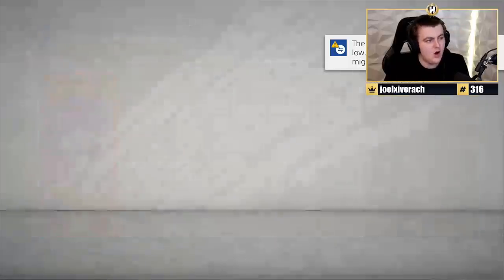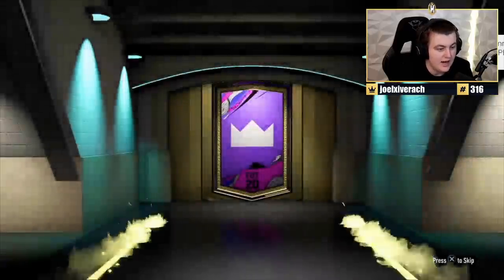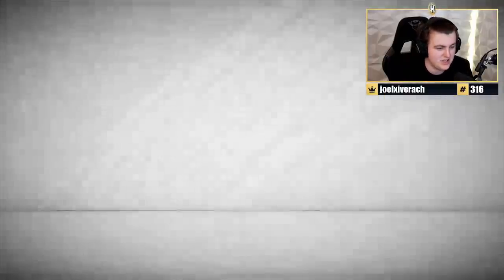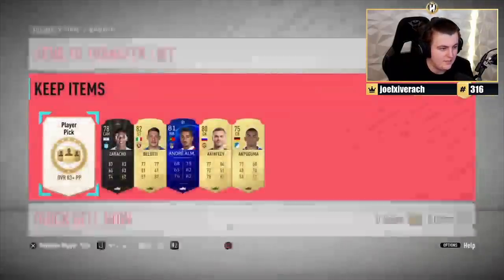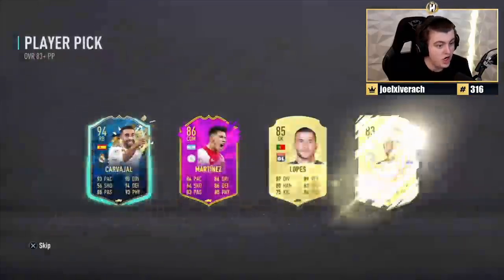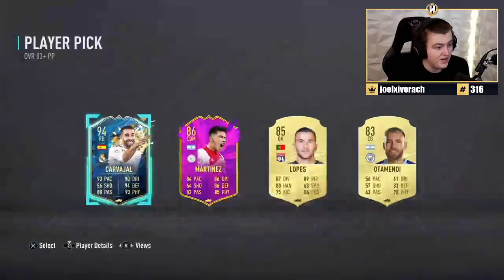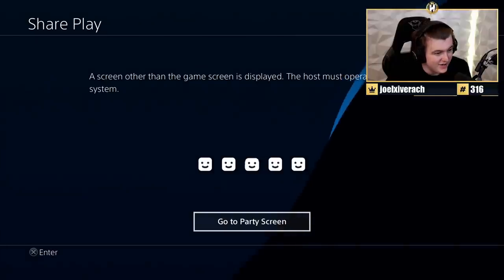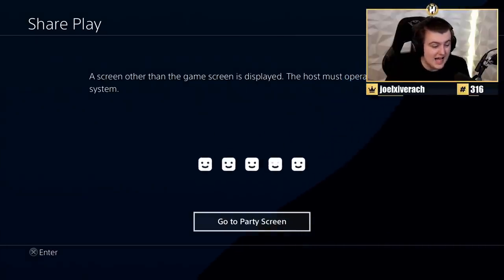Next pack — hopefully we can get another Team of the Season in the prelim pack before the player pick. It's a little bit laggy and pixelated, unfortunately, but we can see what's in the player picks. Oh, that's actually really good — TOTS Carvalho or Hal. That's a win, that's really good. 94 rated Team of the Season. That is really good.